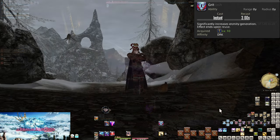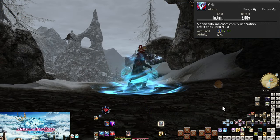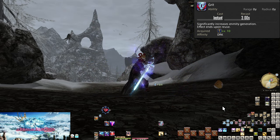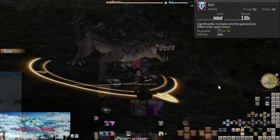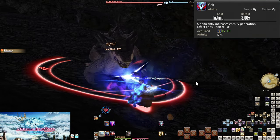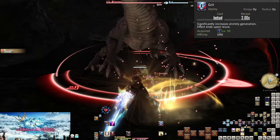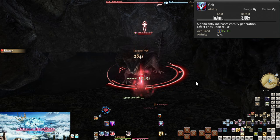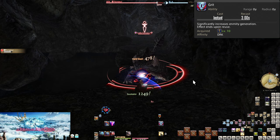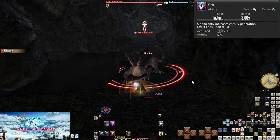Level 10, Grit. This is Dark Knight's Enmity stance. You have a UI element — this gem — that shows if the buff is running. If you see spikes, you're generating extra Enmity. In most cases, you always want this on, with the exceptions of 8-player or more content which usually has multiple tanks. Otherwise, this multiplies all Enmity generated by something like 10 times.